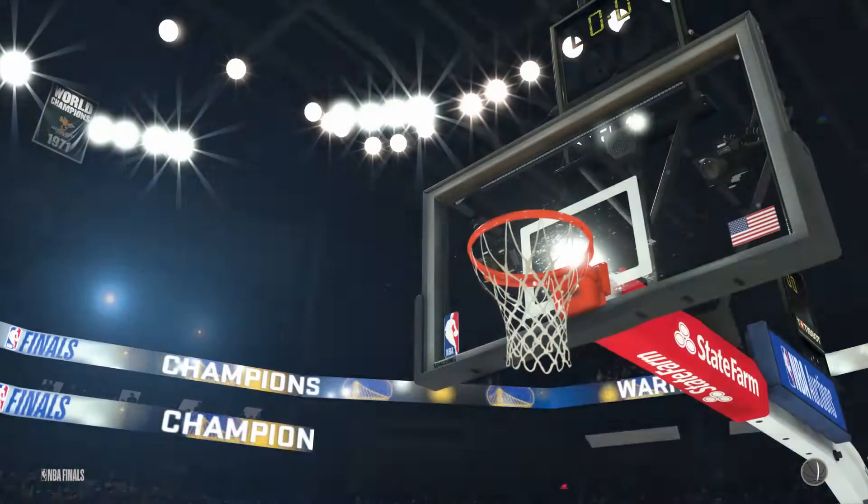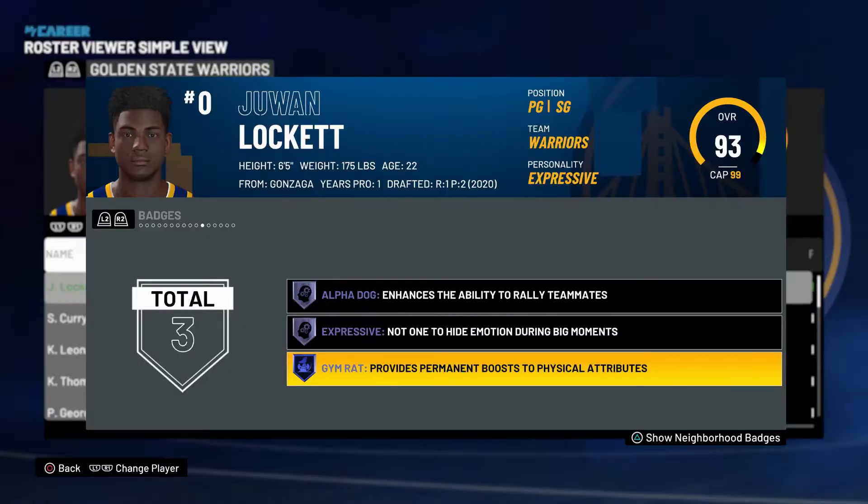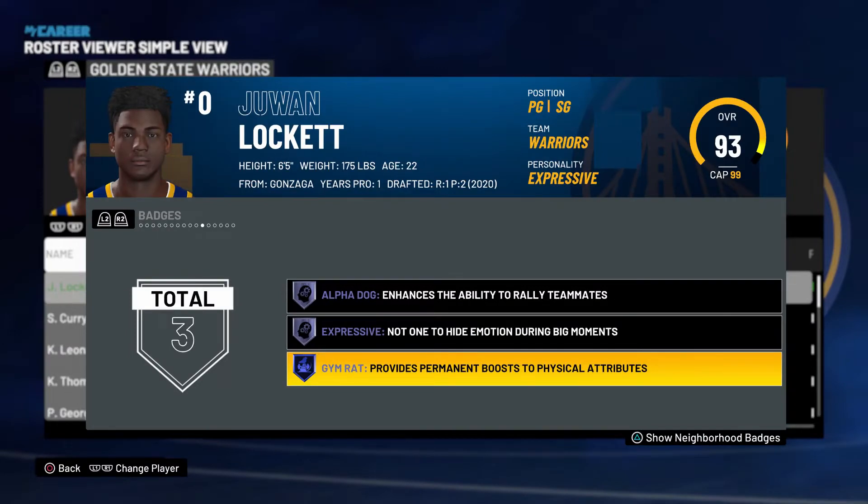Here are the three badges: Alpha Dog enhances the ability to rally teammates, not one to hide emotion during big moments. And the best one — Gym Rat — provides a permanent boost to physical attributes.